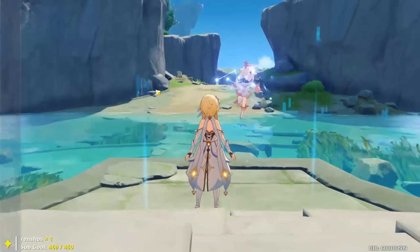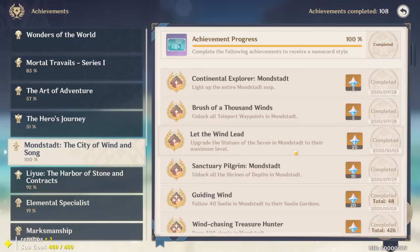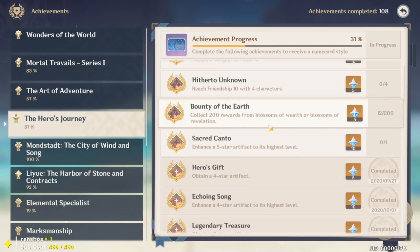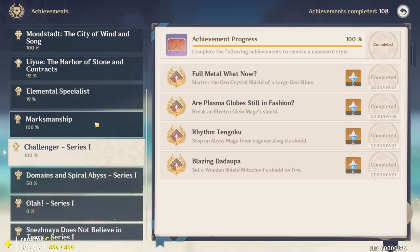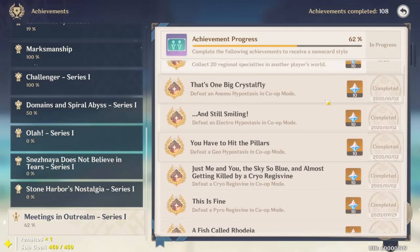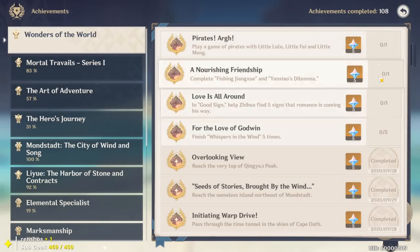Achievements are another source. Small things give you 5 to 20 primogems — upgrading your statue to level 7 gave 20 primogems, forging a four-star weapon gave 10. Getting four-star or five-star artifacts, hitting an eagle mid-flight with your bow, and killing all bosses in co-op each give 10. It all adds up, potentially enough for a wish.